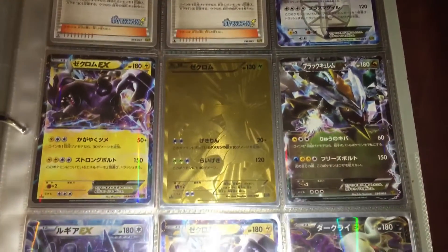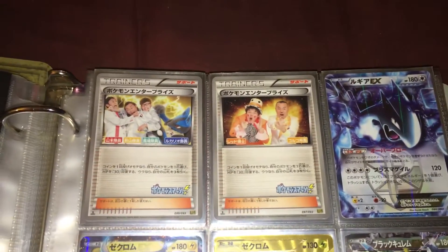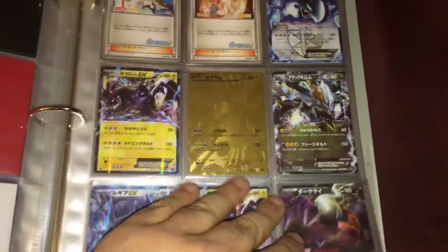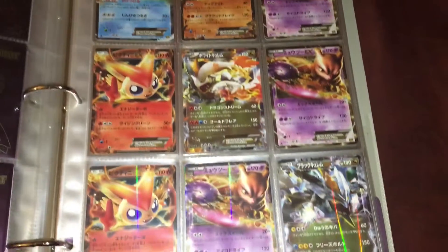Gold card Japanese — these are all Japanese secret rares right there. Those cards always make me laugh when I look at them. And I've got a few pages of Japanese EXes for trade as well.